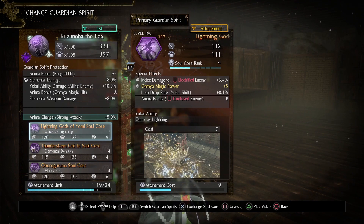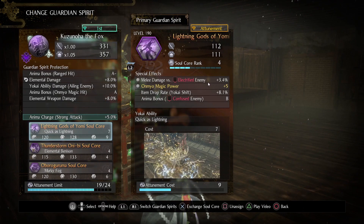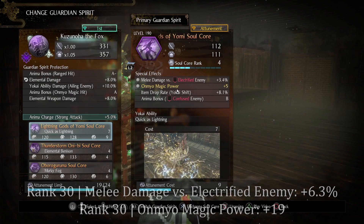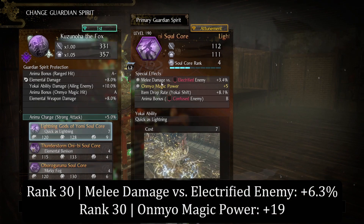The first special effect is a boost to your melee damage whenever you hit an electrified enemy. Second, your Onmio magic power also gets a boost. At a max rank of 30, this melee damage versus electrified enemy scales up by 6.3%, while the Onmio magic power scales up by 19.